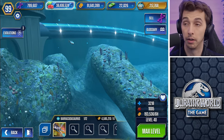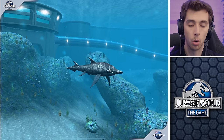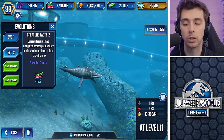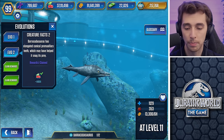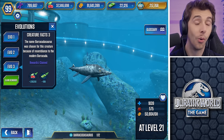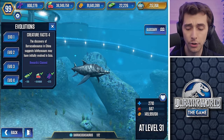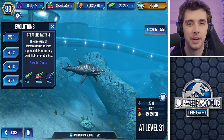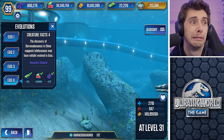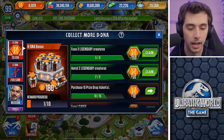Let's check the stats: 3,218 health and 1,005 attack - more of a health tank than all-out damage, but 1,000 attack is fairly good. Barracudasaurus has elongated conical pre-maxillary teeth which may have helped it snag prey. The name was chosen for its resemblance to the modern barracuda. Its discovery in China suggests ichthyosaurus may have initially evolved in Asia - though that's a bit of a stretch since Asia as we know it didn't exist back then. Old Pangaea.